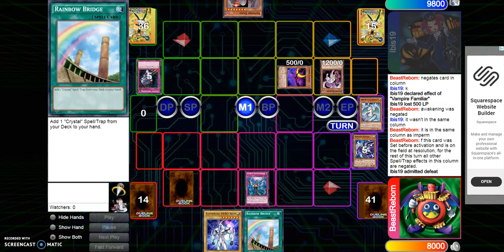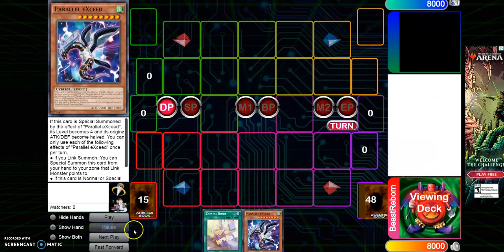Here's the quick combo. I'm not going to show you the whole Rainbow Neos one because that basically just means: get two monsters, go into Predator Plant Verte Anaconda, use Anaconda to send Neos Fusion — boom, you've got Rainbow Neos. Nothing really special there. I'm going to show you the full negate board combo with this deck — this is probably the best outcome if you have Heroic Seed and a way to get into Sapphire Pegasus.